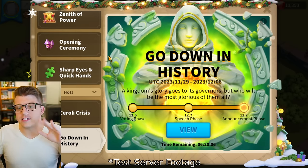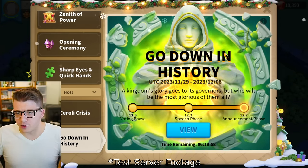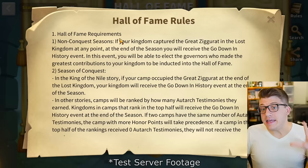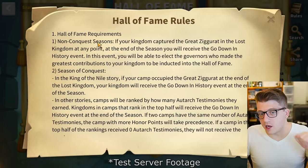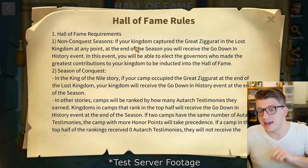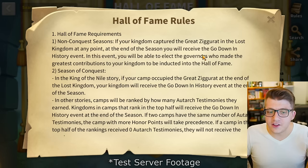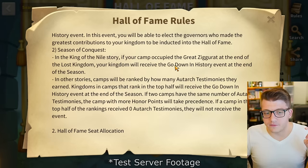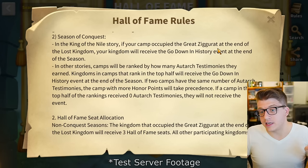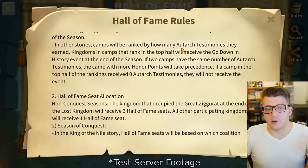Brand new with this update is the Go Down in History event — basically a way to elect a VIP player from your current KvK. It says a kingdom's glory goes to its governors, but who will be the most glorious? For non-conquest seasons in KvK Seasons 1, 2, or 3: if your kingdom captured the Great Ziggurat in the Lost Kingdom at any point, at the end of the season you'll receive the Go Down in History event to elect governors who made the greatest contributions into the Hall of Fame.